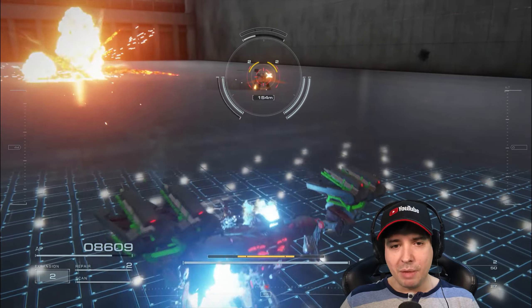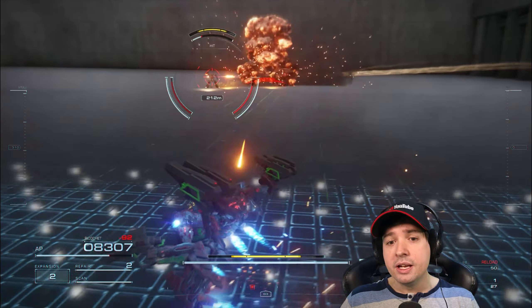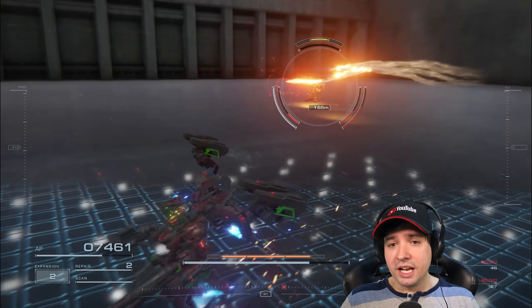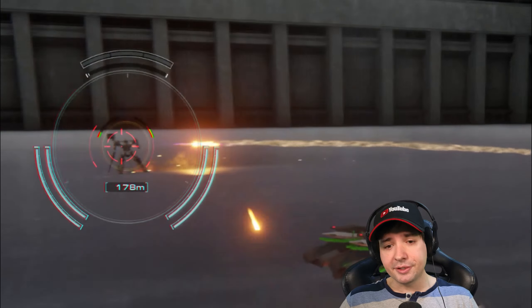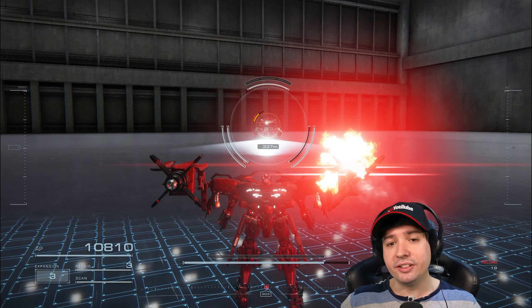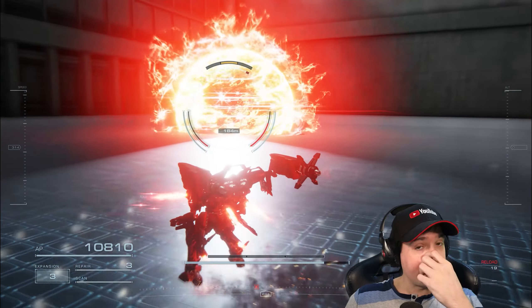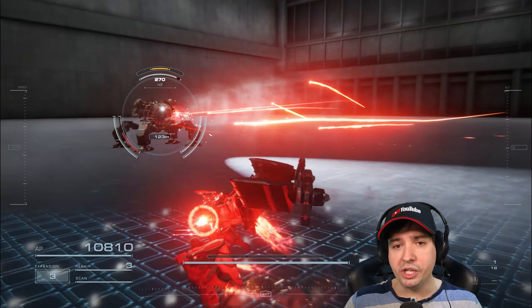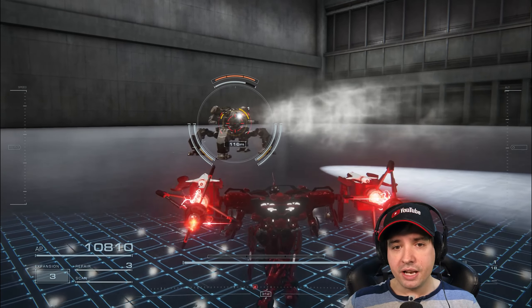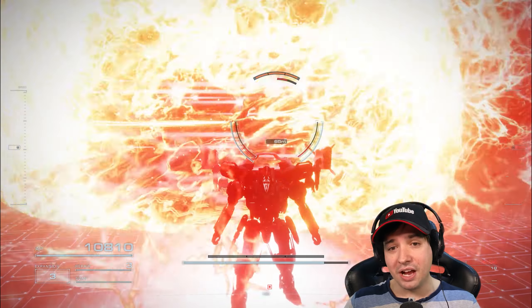The active homing missiles have gotten a better guidance system and faster projectile speed, so they should be more effective at scoring hits even against moving targets. The coral version of this weapon has gotten a nerf to its charged attack — the charged version is now weaker in terms of damage, impact accumulation and so on. The damage is still pretty high though and it's still a pretty good weapon.